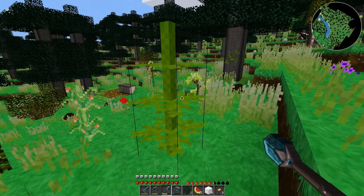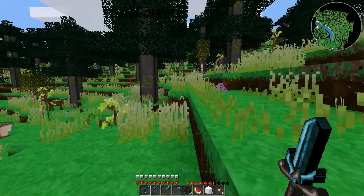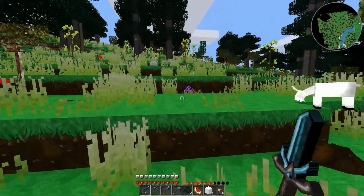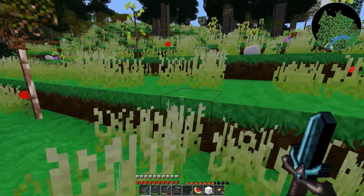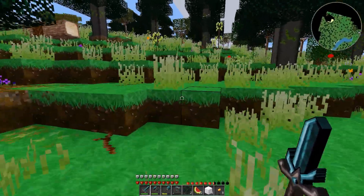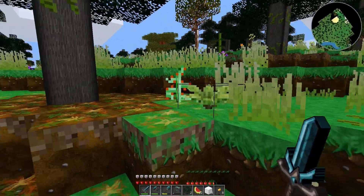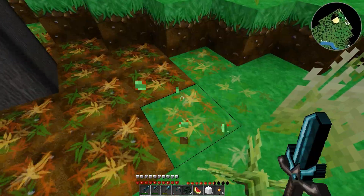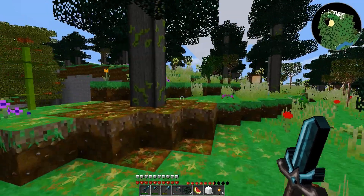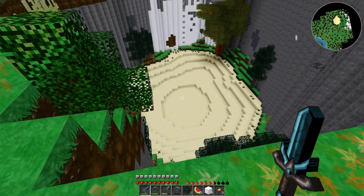Whoa, what is this? Is this hemp? It was! You can make rope out of that, and paper — I think you can make paper. I tried growing it and it never grew, so I never was able to make anything from it because I never had any. What is this little guy? Coffee beans?